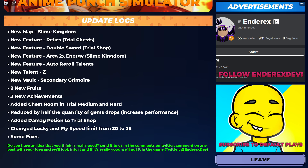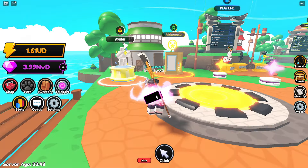There's also a new talent Z, the new vault, secondary grimoire, two new fruits, three new achievements, a chest room which is how you get relics, and gem drops reduced by half. That covers the update log.